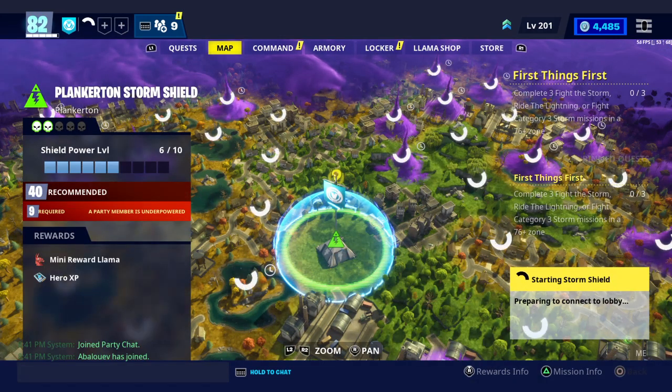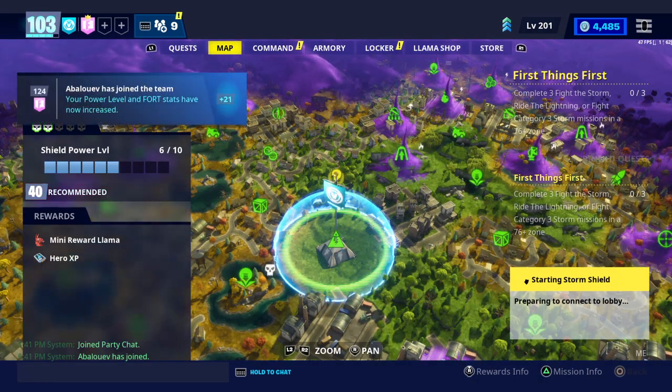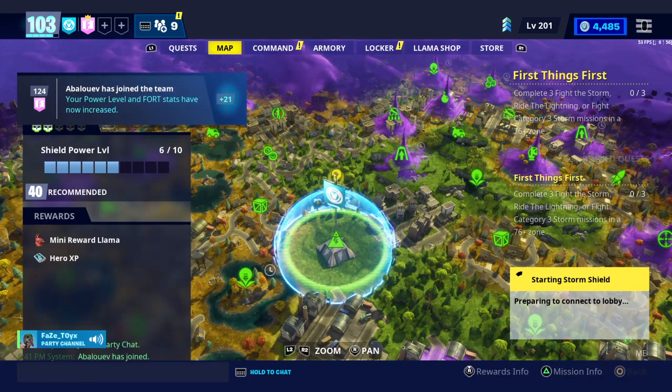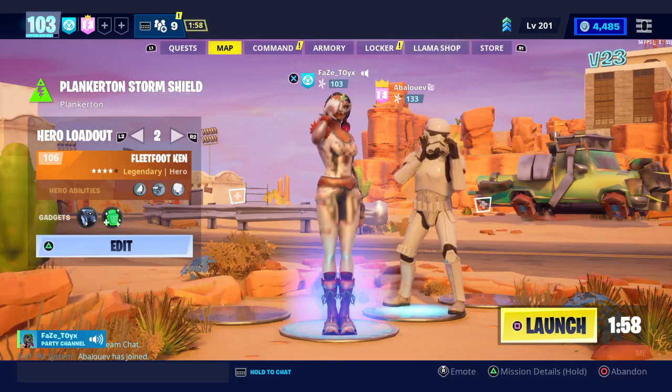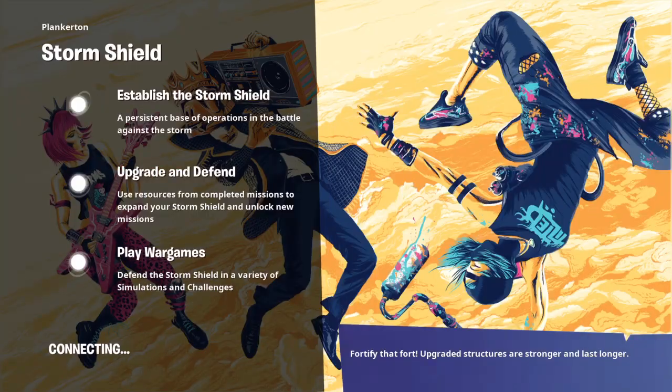After that, join the friend you just duped with, and drop to Storm Shield. Remember, the host doesn't do anything — just stays in the lobby. Make sure no one picks anything up, because if they do, the attempt didn't work. When you're ready, launch straight away.